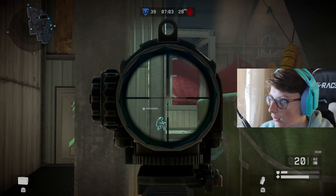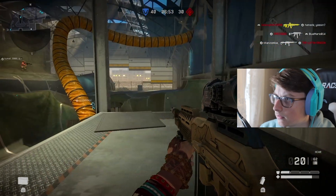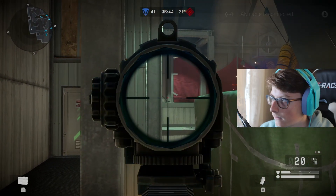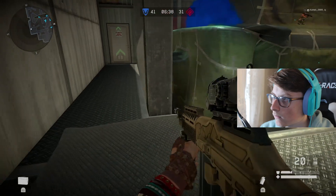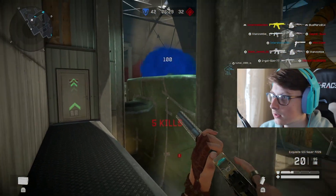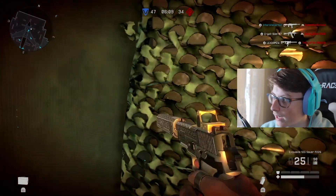Does this guy jump down here? My guy is seeing ghosts. I'm probably going to die here, there's a guy right here. Oh my God, what is that guy doing? I got to hide, bro. Is that my teammate? Oh my God, it is. Goodbye. I don't care.